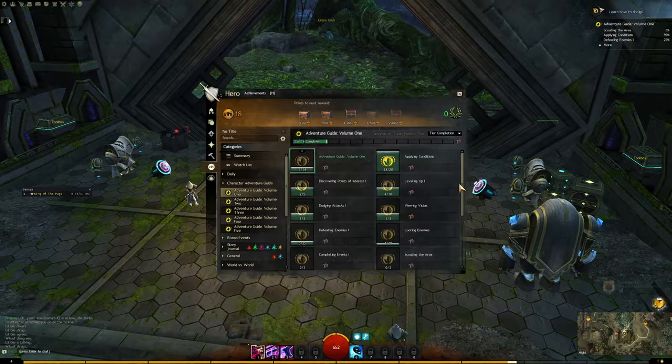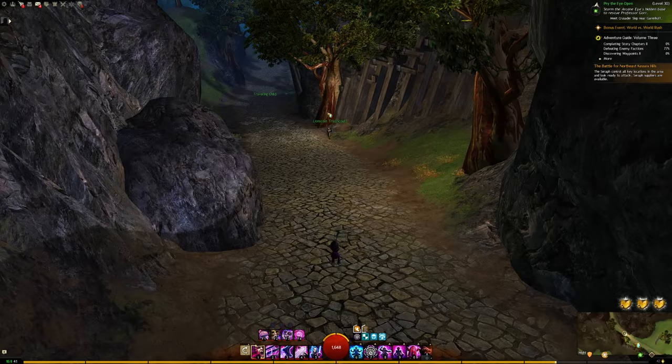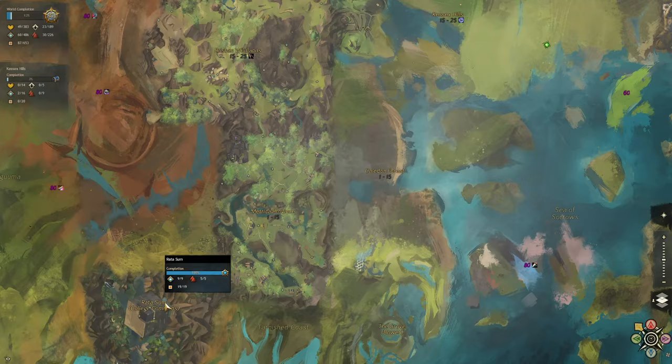Instead I'm more focused on map completion, as well as capitalizing on the World vs. World Mist Rush bonus that's going on. Up to this point I've completed Rata Sum, Metrica Province, Brisbane Wildlands, and Queensdale, each taking me about an hour and a half since I'm using the Tekkit's Noob Don't Got No Mounts Trail Pack, which I think was last optimized before mounts were in the game.